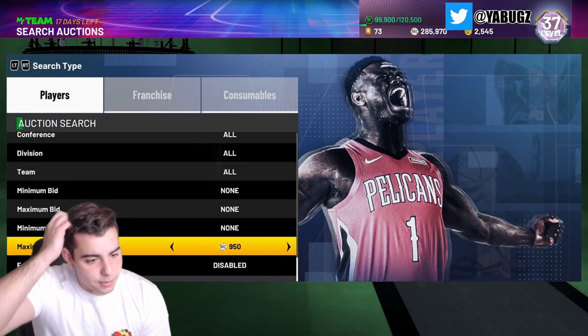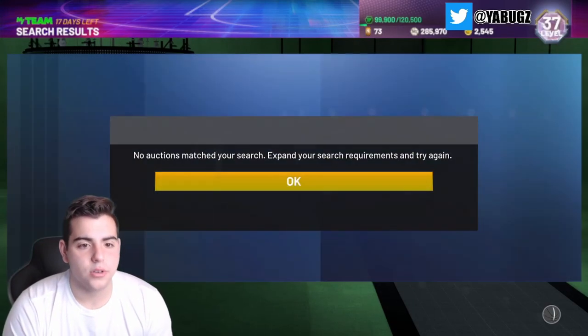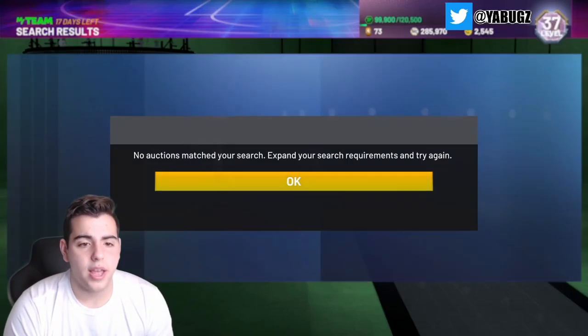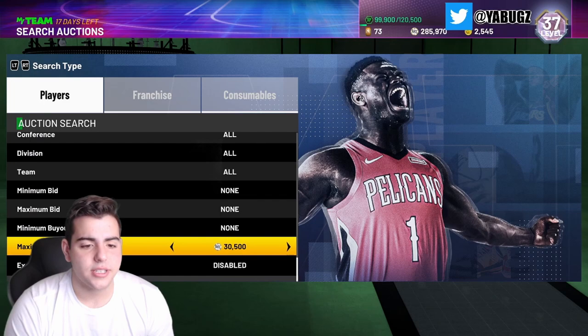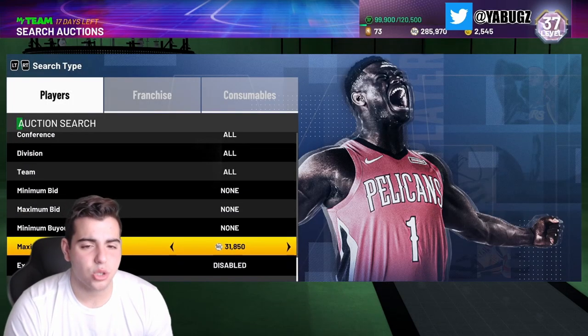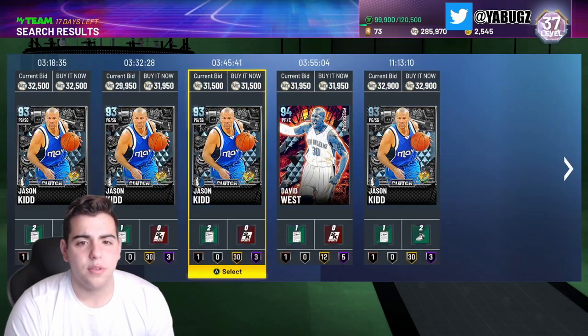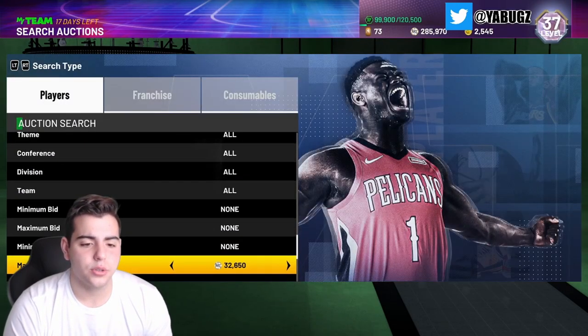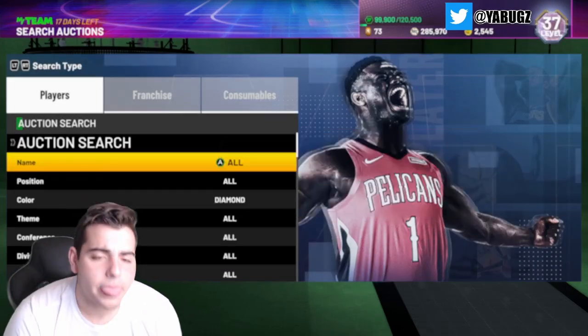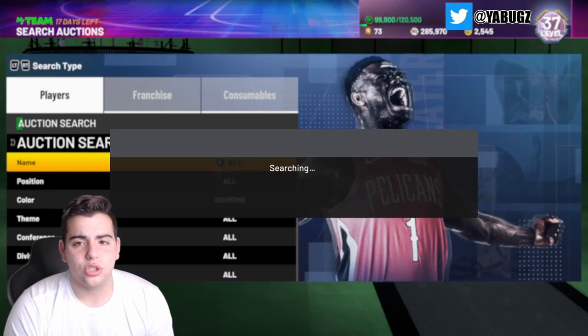Moving on to diamond filters — Diamond Cheapest is definitely a good one. David West is one of the good investments from the other day; he was around 25k and is almost up to 35k now. This filter has been consistently good for a while and you guys should definitely try it out.